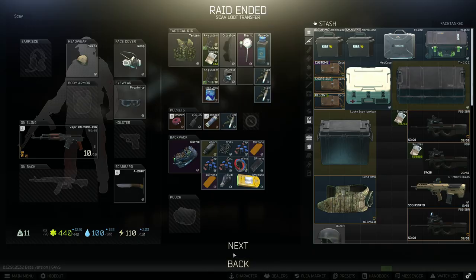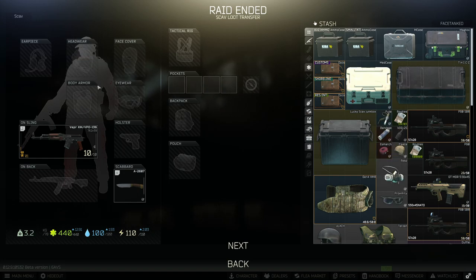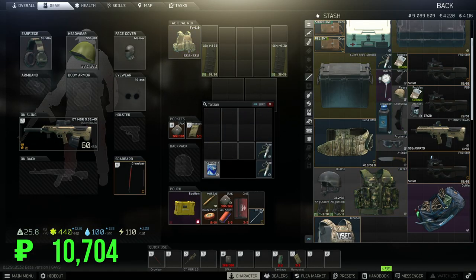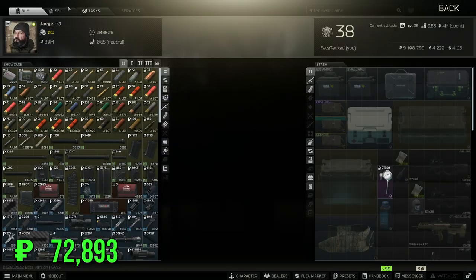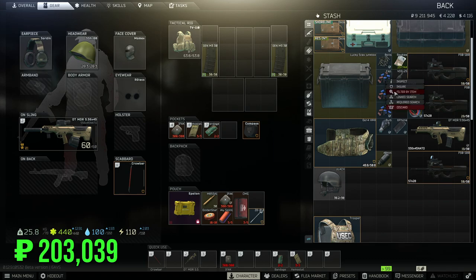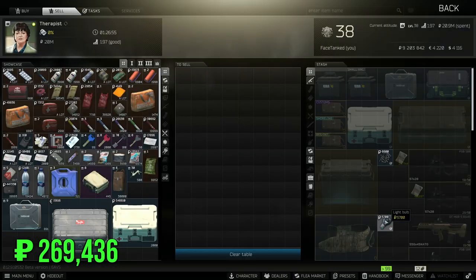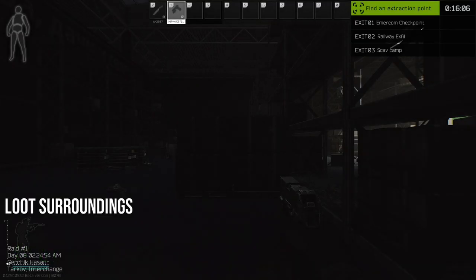As soon as you make it out of the raid, move everything over to your stash. We're going to piecemeal, strip things for parts, and maximize value. One key method: check the vendor value, then immediately check the flea market value in the same breath. This lets you make quick decisions and ensure you're maximizing each item's potential. Things add up quickly — we end up making over 300,000 rubles in this one scav run alone. Not a bad use of ten minutes.